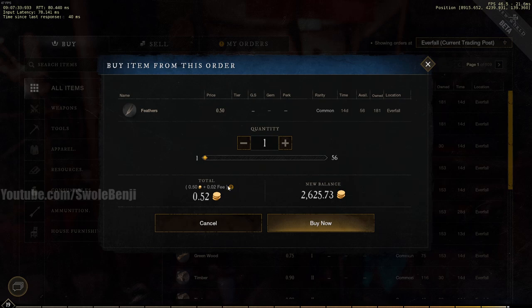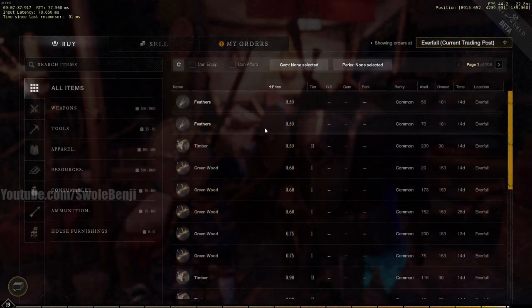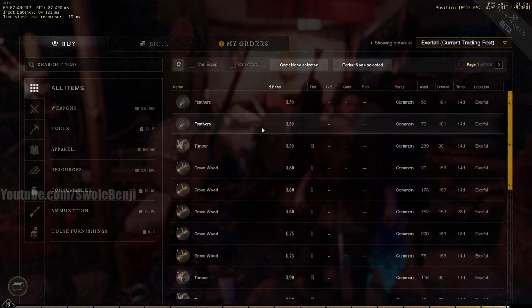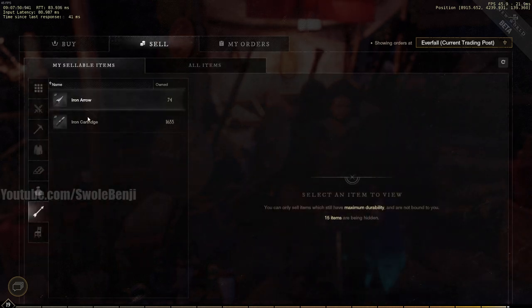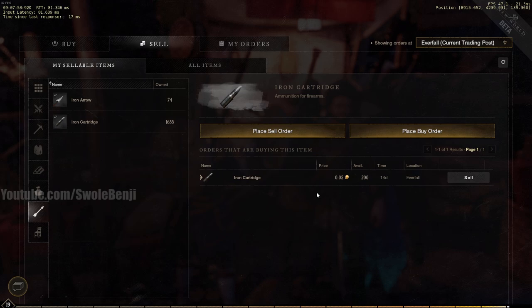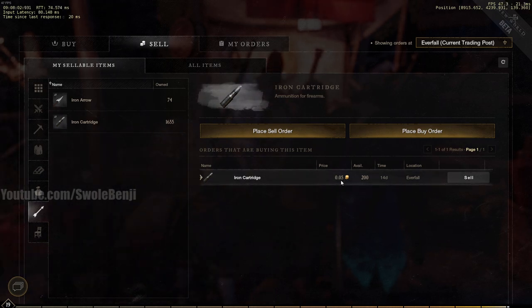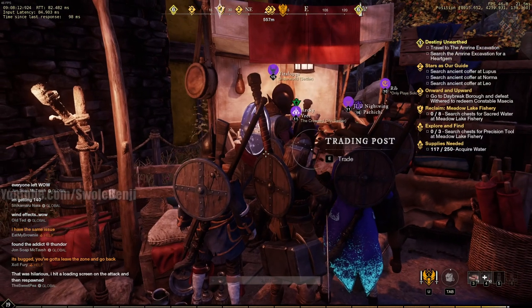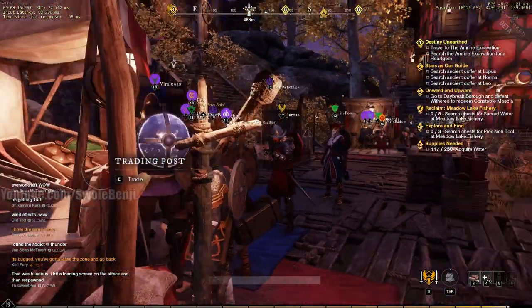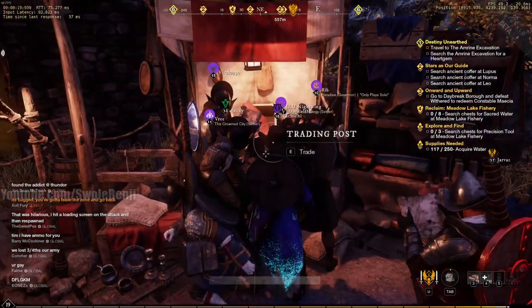The buyer gets the item and the seller gets the money after transaction fees and taxes. If you want to be a market flipping master, make sure your buy orders are lower than everyone else's. Right now I'm the only one doing a buy order on bullets, so I'm paying five cents per bullet — essentially ripping people off. I can make about 2,000 bullets in one hour of farming, which is another topic for another video. That's essentially how buy orders and sell orders work at the Trading Post.